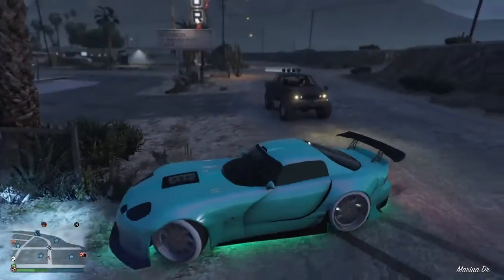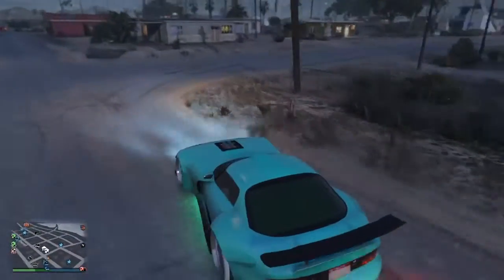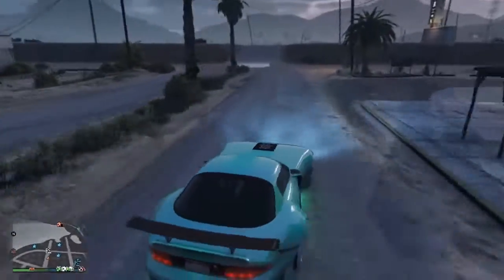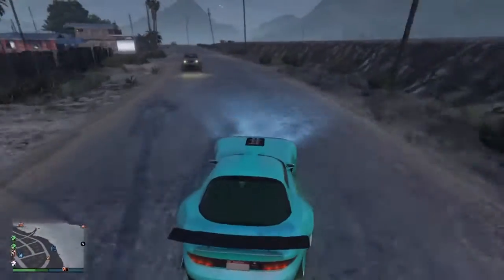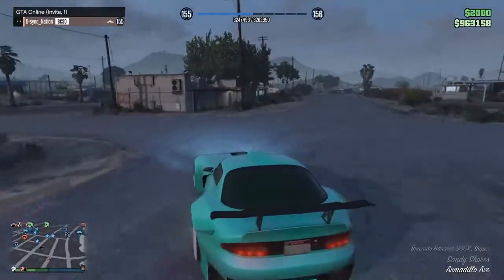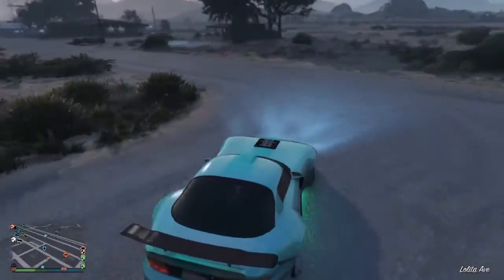The Banshee 900R and the regular Banshee — I'd put them in the same spot since they're pretty similar, but the Banshee 900R is just a cooler looking variant. Once again the traction is insane because it is in the supercar class — it was in the sports car class until you upgrade it to the 900R. Just look at this traction.